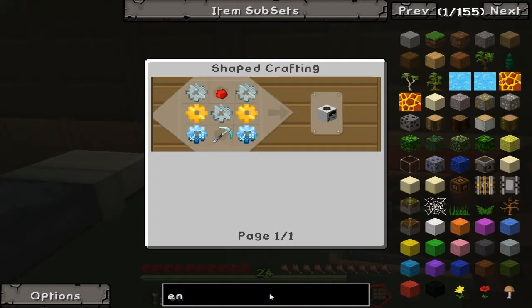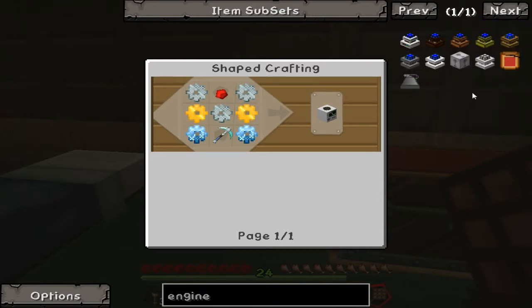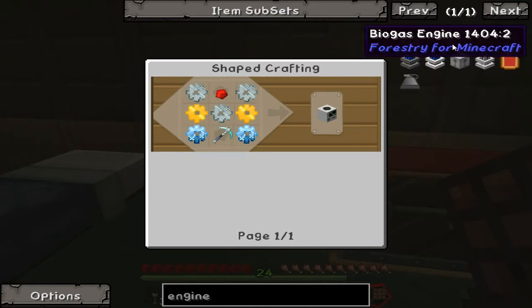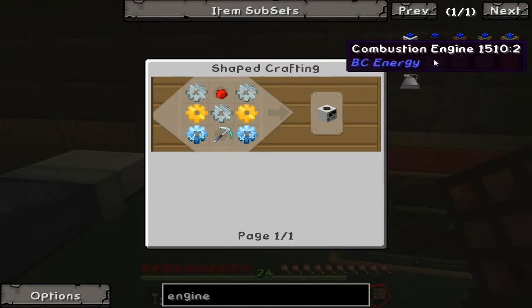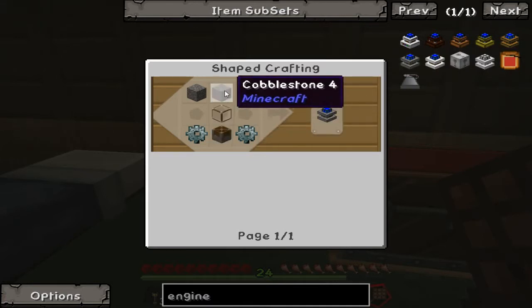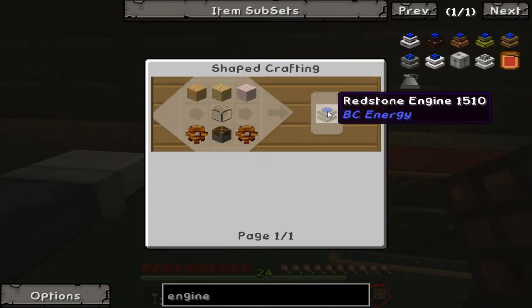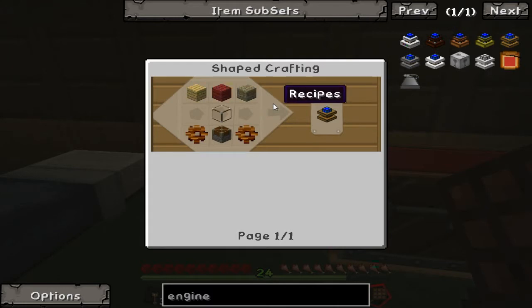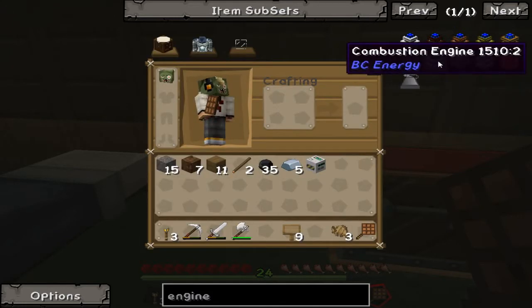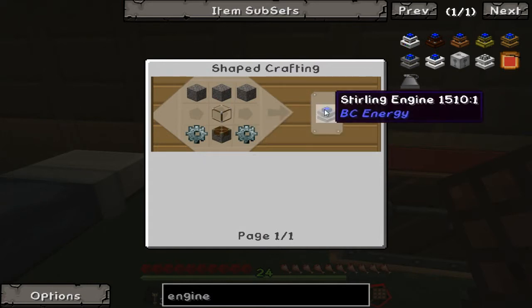One thing I'm going to need is an engine. You can have an electrical engine if you want, but I'm not going to use one just yet. I do want a combustion sterling engine, and this is how you make a sterling engine - easy enough. I could make a redstone engine which doesn't take any energy, but it's so stupidly slow it would just slow down the quarry so much. I'd rather do a sterling engine - it takes a tiny bit more resources and uses coal, but it works so much better.